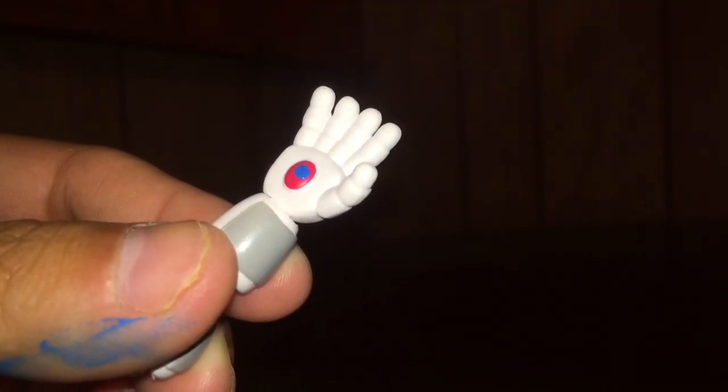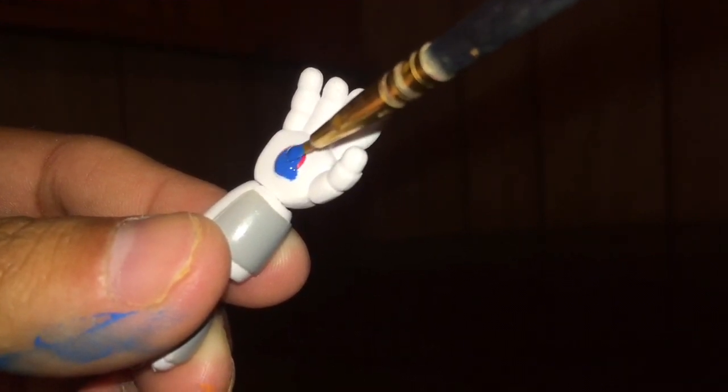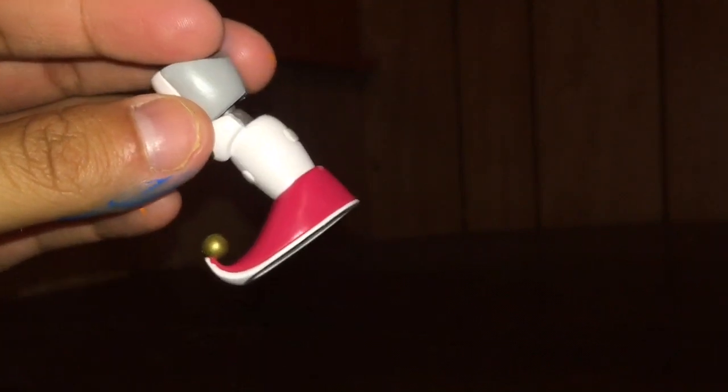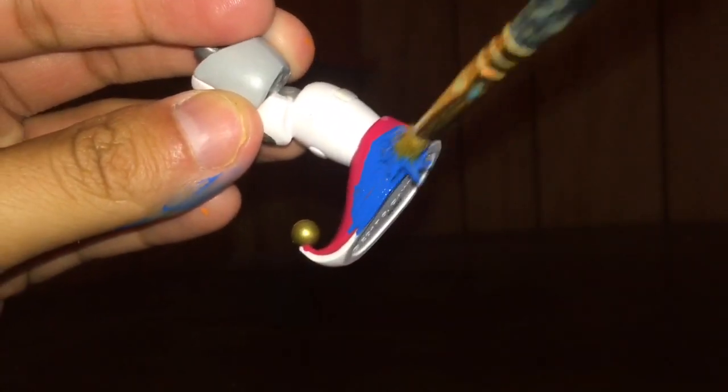I decided to paint the cheeks red and the nose as well. Overall this was a pretty easy action figure, except for the blue part — because when blue gets on white it's kind of hard to get off, which is very irritating. But that's all we have to say, guys. Just enjoy the video.